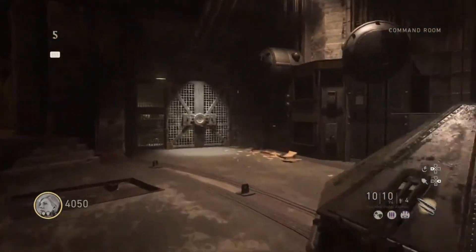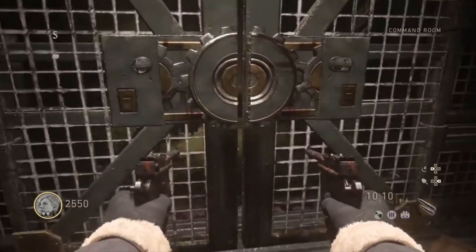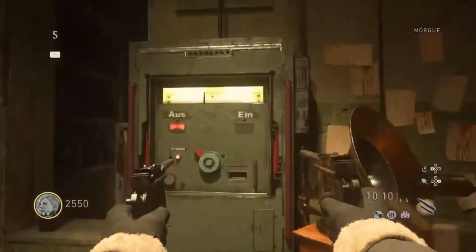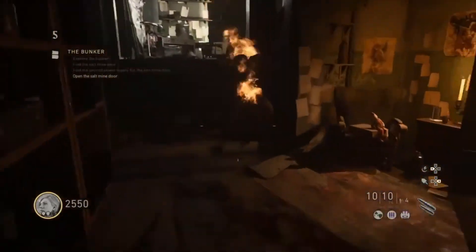When you're in the command center again, go to the door — I believe this is the last door you'll purchase, which is the morgue. Go straight all the way to the end — that's where the last panel is. You can see the black countdown line right there, so hold square, it'll turn green.